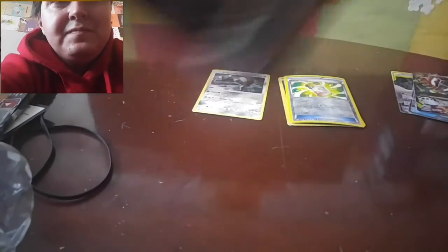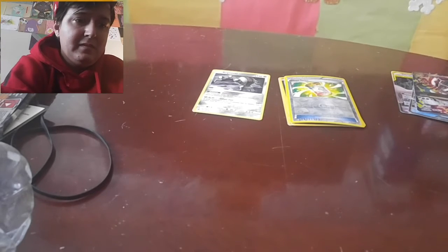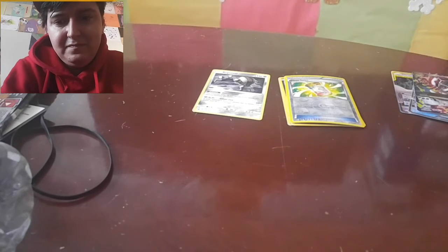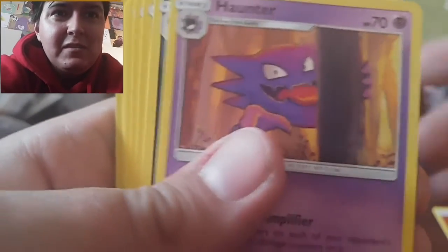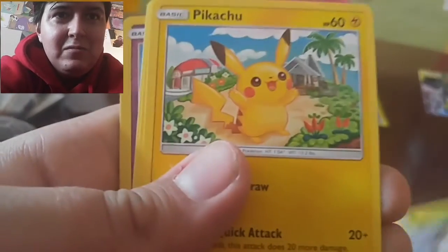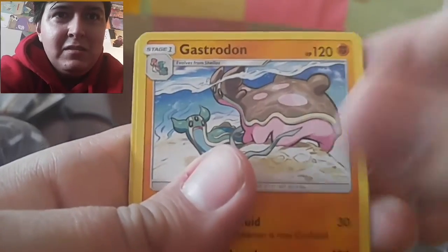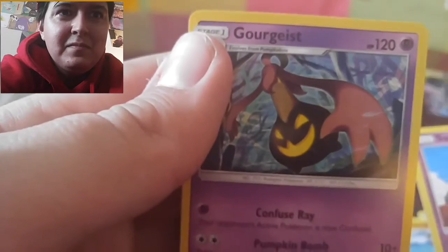Get into Sun and Moon Crimson Invasion. Code card — I don't mind giving all the code cards out because I don't use them and I know people do use them, so might as well give them out so they don't go to waste. Houndour, Salazzle, Sandygast, Starly, Skiddo, Pikachu, lone Geodude, Gastrodon. Another Sandygast is the reverse, and that's a cool rare.